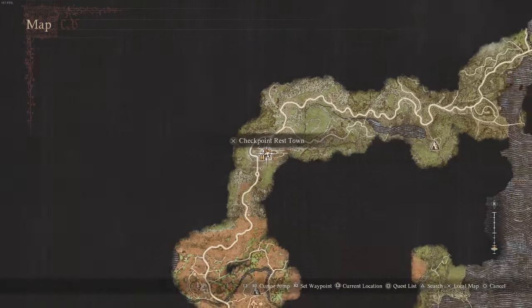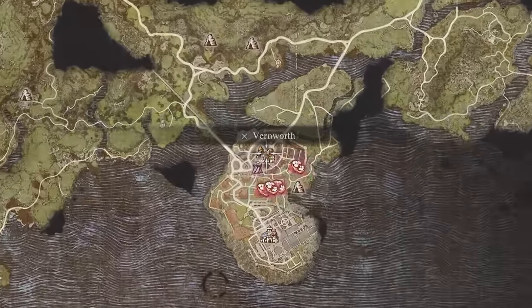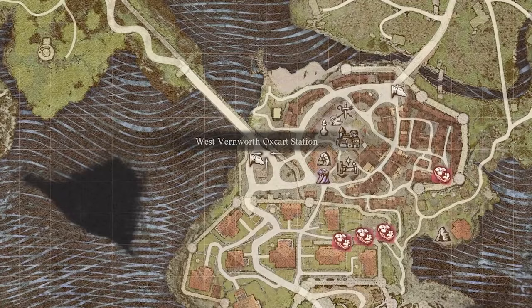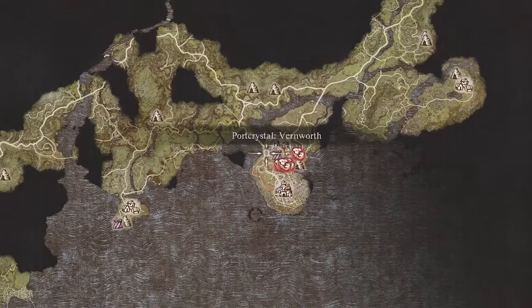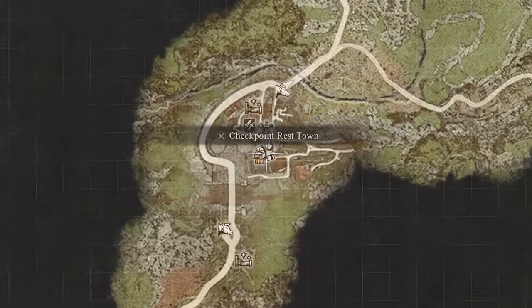This is going to be at Checkpoint Rest Town. If you don't know how to get there, you're going to start at Vernworth and you can take the West Oxcart right over here, and this will practically take you the whole way to the west end of the map, all the way to Checkpoint Rest Town.